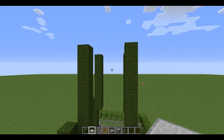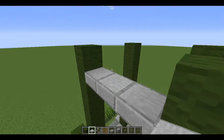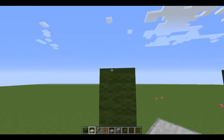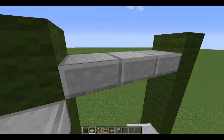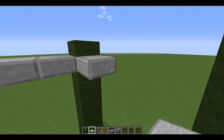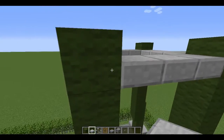Next you've got to put your stone brick slab around like that — not on the top, but on the bottom. Like this. There we go, this is looking pretty good right now.